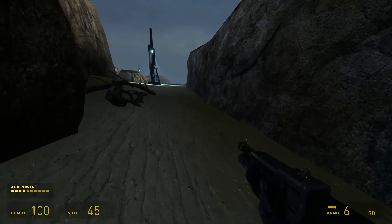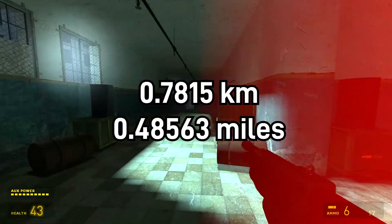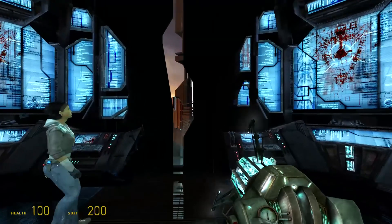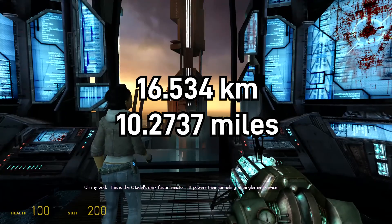Just like in Ravenholm, once you reach Nova Prospect you start moving a lot slower, and you only travel about another three-fourths of a kilometer. Then you get teleported back to City 17 — this distance is not counted — and you travel another three kilometers until you make it to the end of the game. Overall, that leaves us with about 16.5 kilometers over the course of three days.